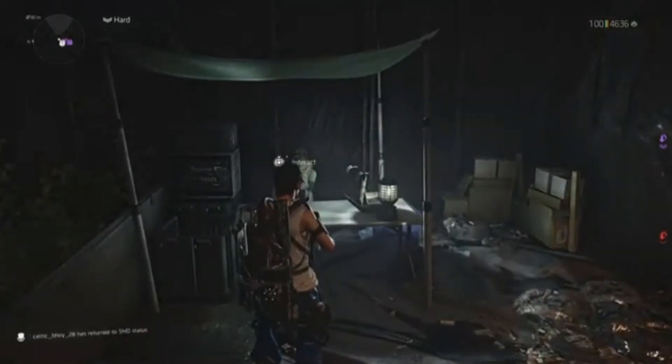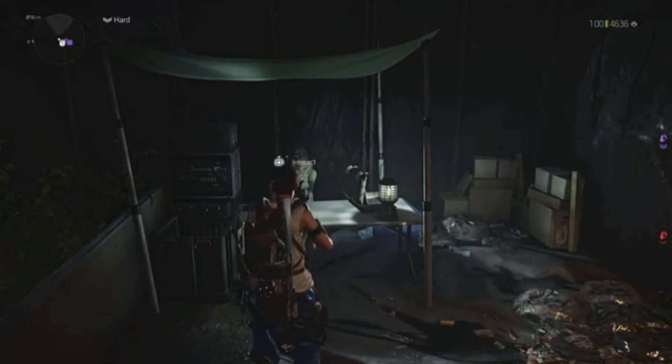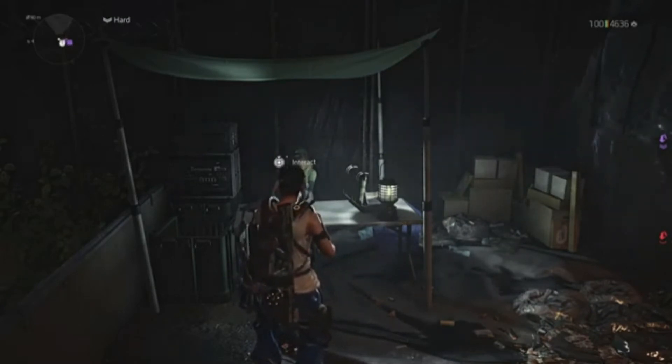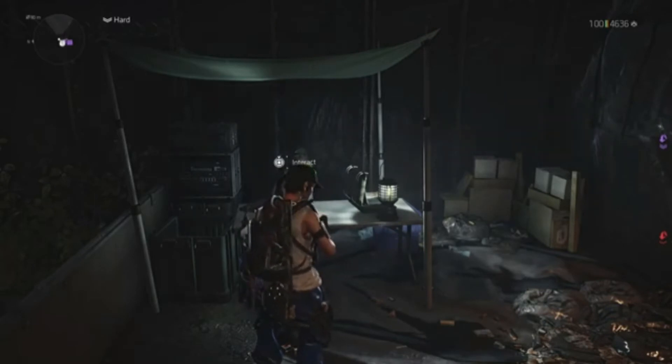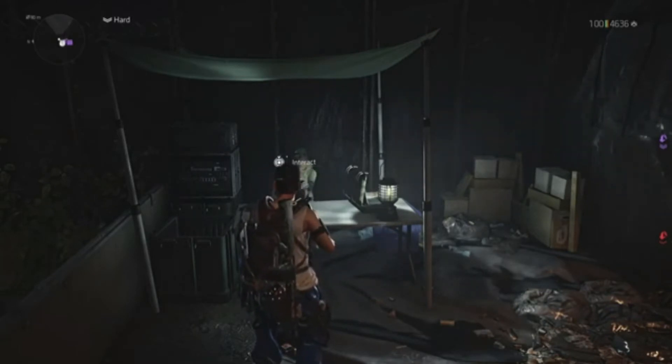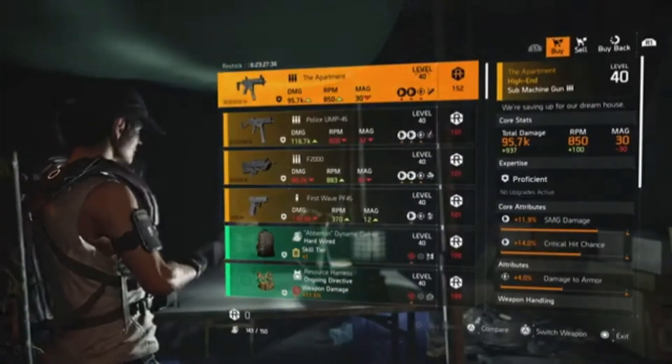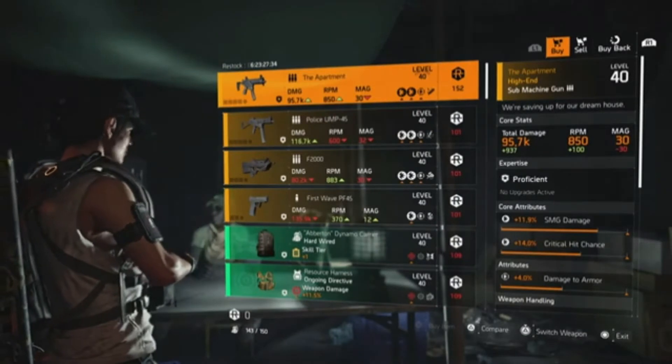Hello and welcome to the channel, I'm Scorpio Rising. I've been around all the vendors as usual for the vendor reset, and there is only one item this week that I found worth looking at. It's here at ZZ South and it's the Apartment — if you haven't got one of these yet, come down and have a look.